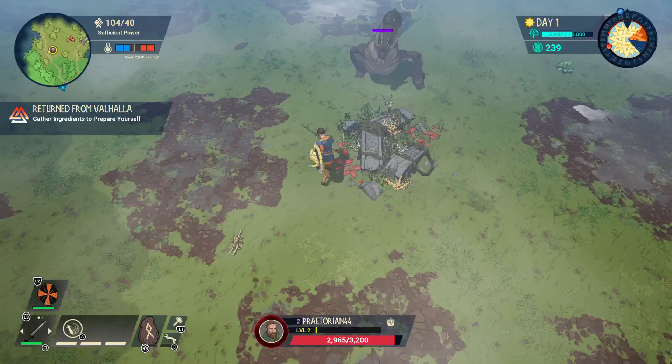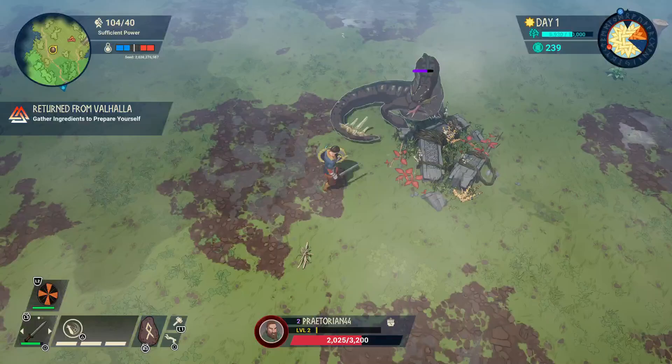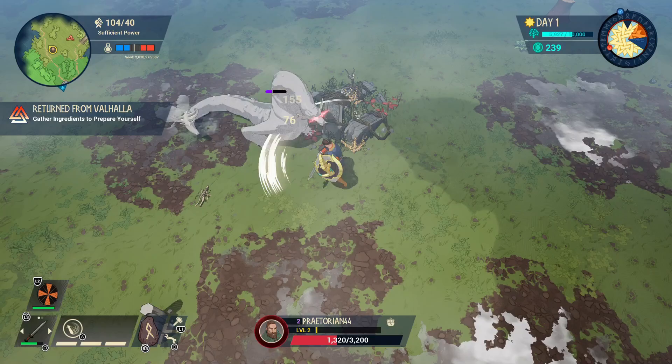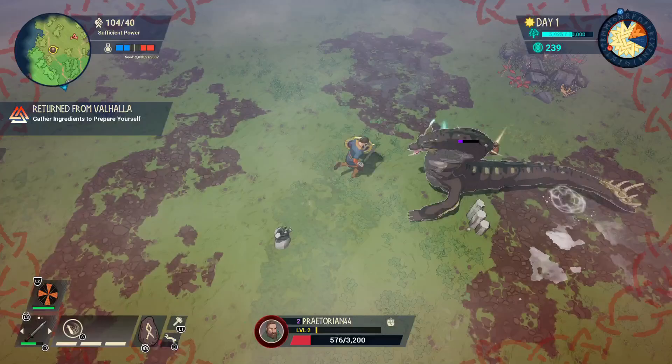There's a big monster over here that seems far too high level to be messing with. I try to fight him but my axe broke — this isn't going to work. I've been knocked pretty far from camp. You can see his eyes turn red when he's about to attack, which gives us a clue to dodge. But I'm not dodging in time — those critical attacks can't be blocked.